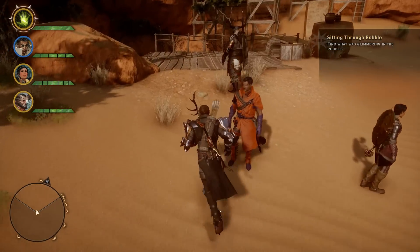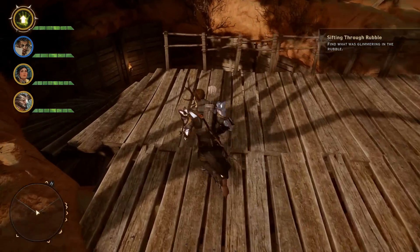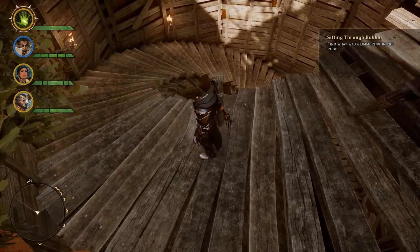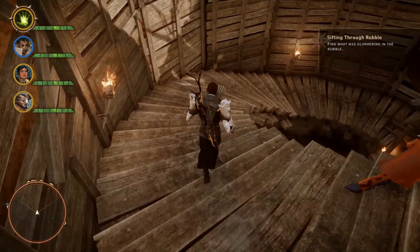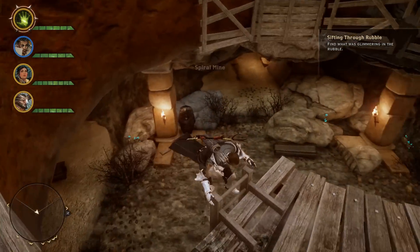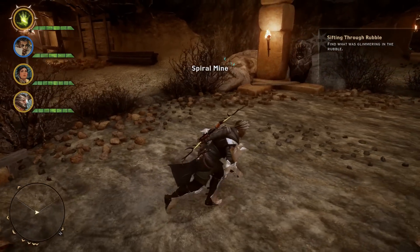You're going to see this structure here and also these stairs leading down. At the bottom of these stairs, if you haven't been out here before, there will be a rift. But once you clear out that rift, you're actually down here in the spiral mine.